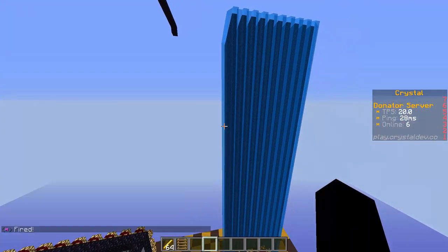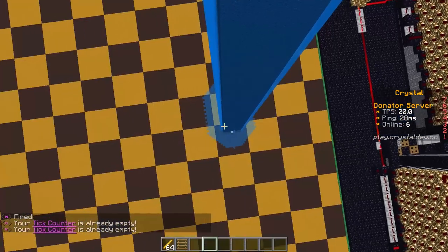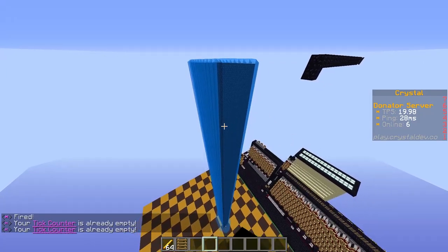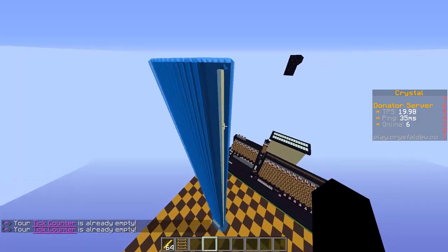So now if we fire, it should actually work this time. This cannon is made so if you add ticks, you've got to remove ticks elsewhere — but that's just how some cannons work. So up and then down — that's how it works.